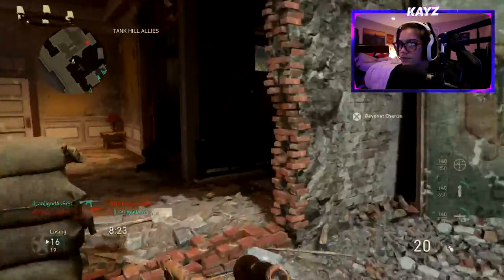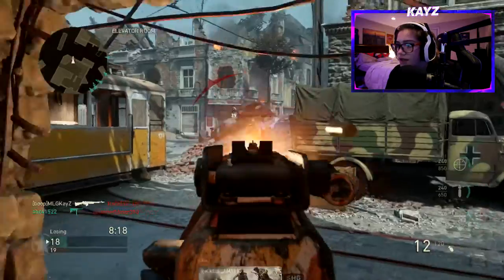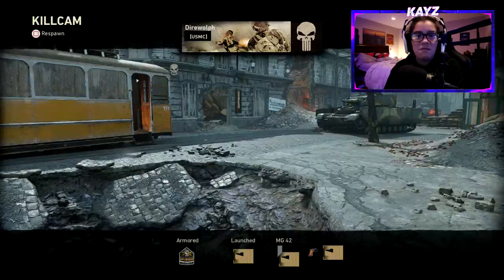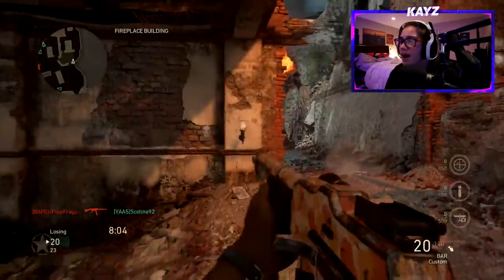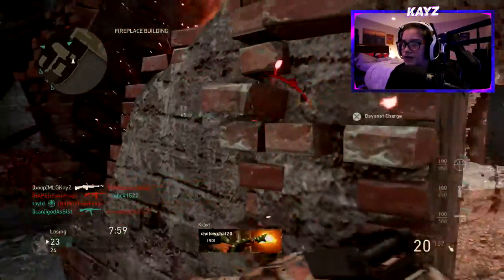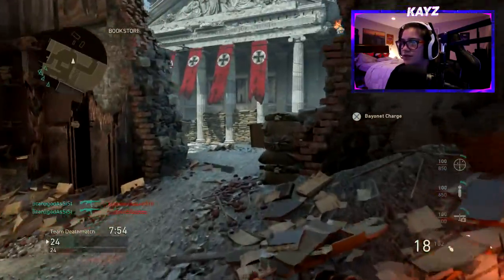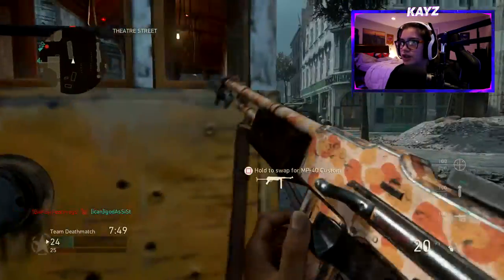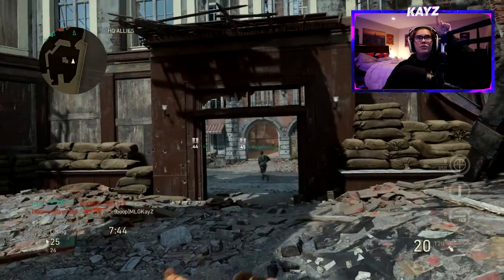If you guys have played and encountered problems with the mini map, let me know in the comments, because honestly it's a life-or-death situation — you're dying or you're surviving and killing an enemy. I just think they need to fix this. I'm not one to complain unless it's brutal, but they really need to fix it. At least make it a full dot instead of a dash — the guy is literally right there and it shows as a dash on the top.